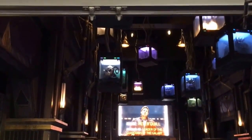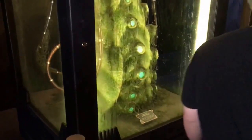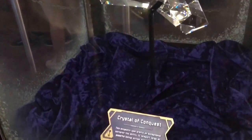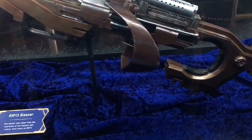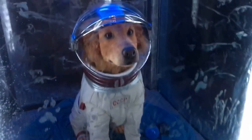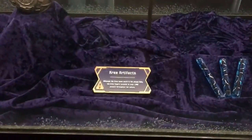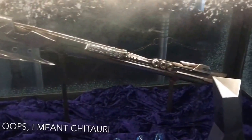Alright, here we go, we're going in. This is called the Crystal of Conquest. Oh look, this is Rocket's blaster from the first movie. Look, it's Cosmo the space dog. Here's some Kree weapons — they were the people who invaded in the first Avengers movie.